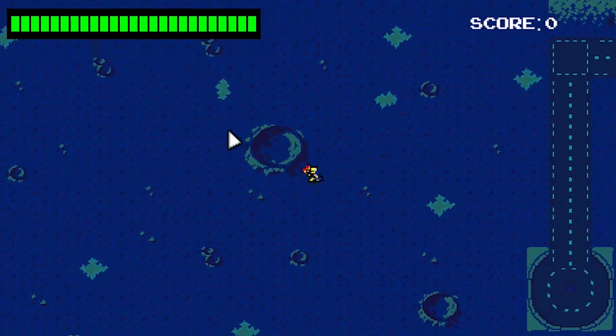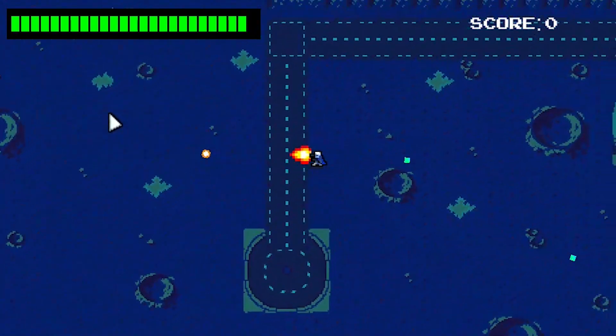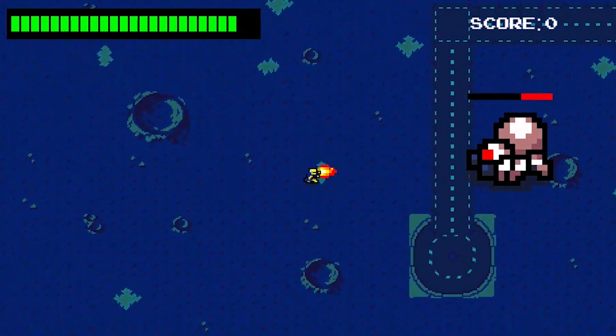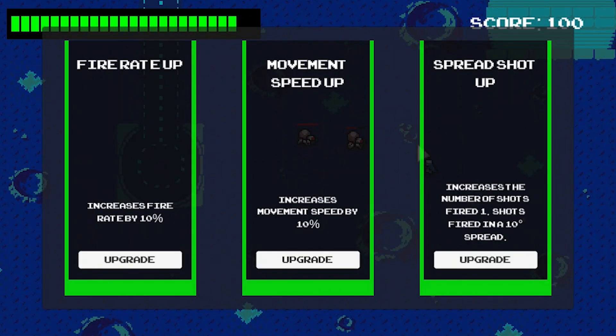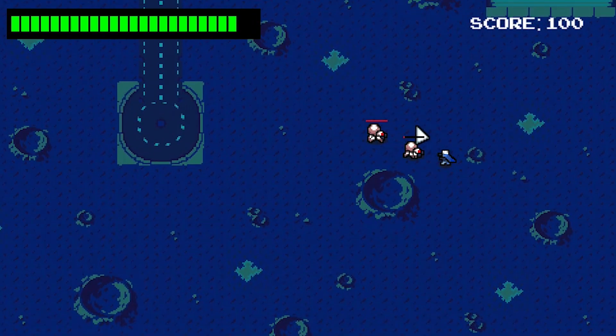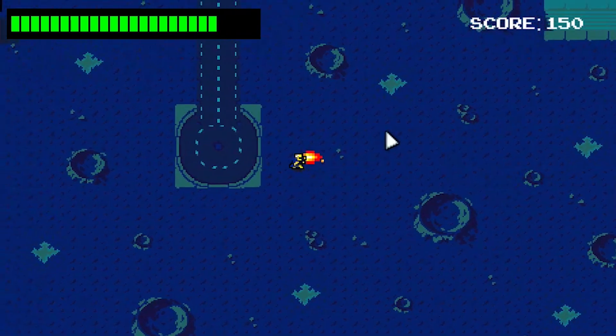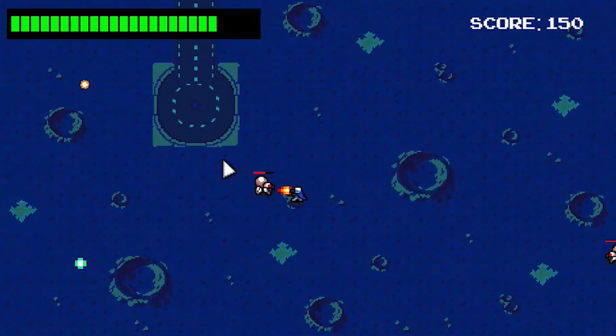Using the player feedback I received, I realized there was a pretty big oversight — my player didn't have any health. So I implemented the health system and made two other small changes: the player now faces towards the mouse cursor rather than in the direction they were moving, and I fixed a slight issue with the spider boss's accuracy where the further you got from its x value, the more off its aim would be.